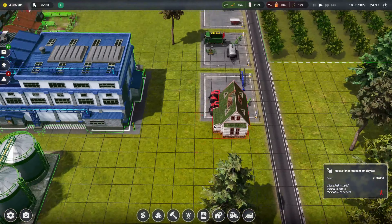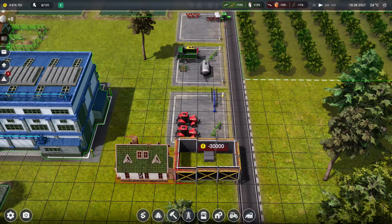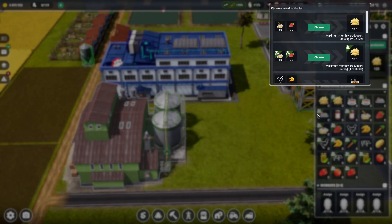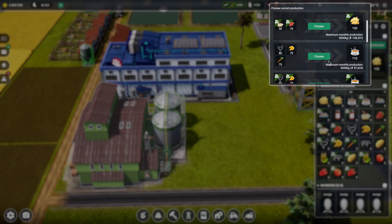Some permanent employees can come and live down here. Let's have a look at what we can do here - strawberries and wheat flour. We'll make dumplings, interesting. Let's have a look what else we can make - soup, pasta, carrots - we don't have any of that.